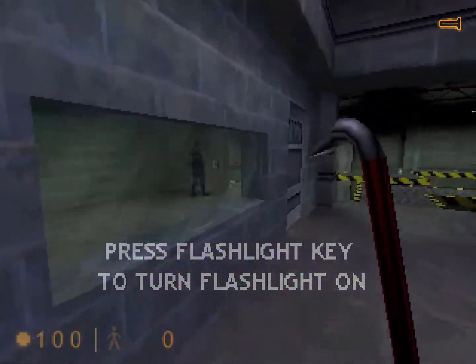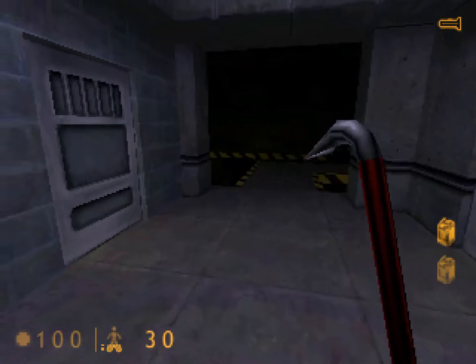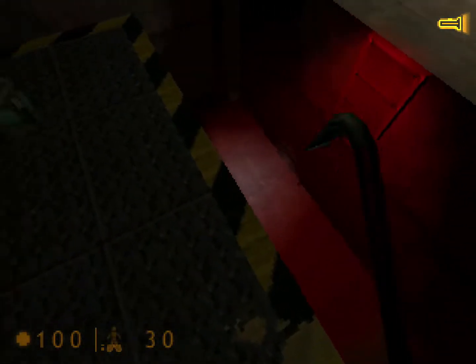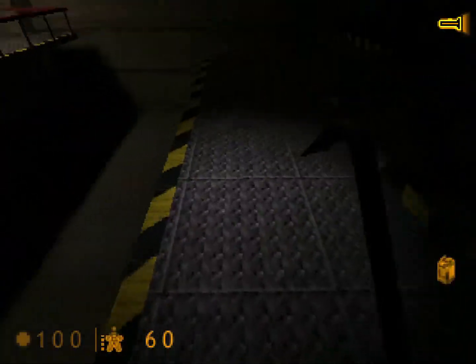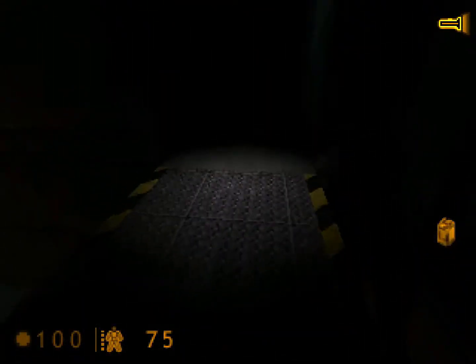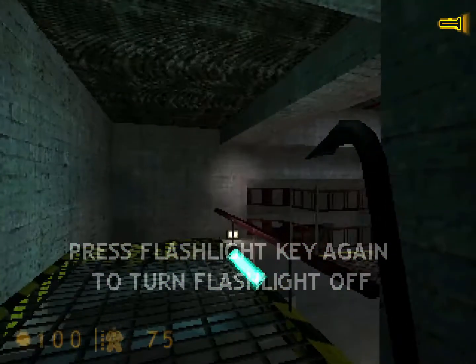Activate your suit flashlight for the next area. Remember your flashlight drains power, so switch it off when you don't need it.